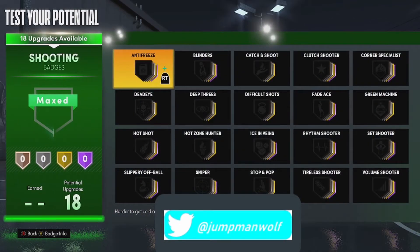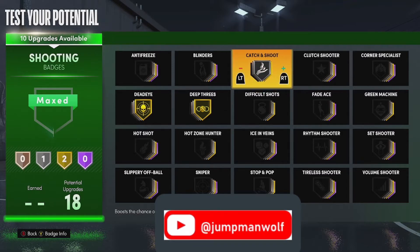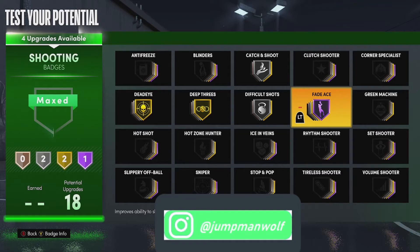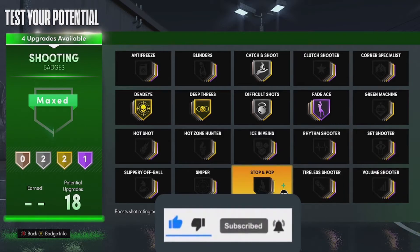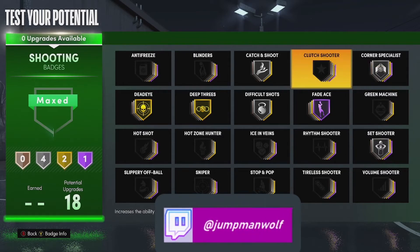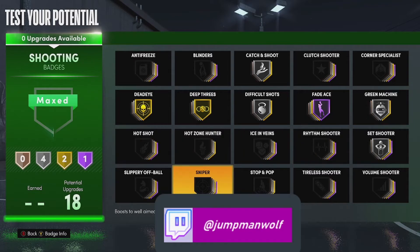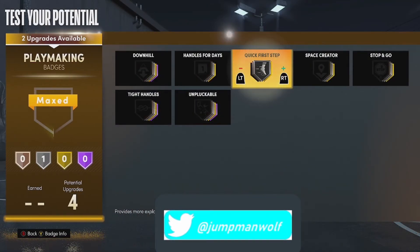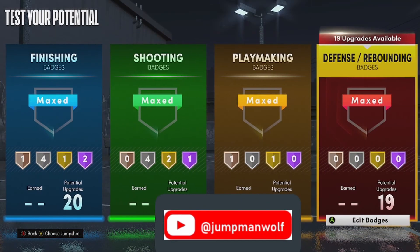For shooting badges: Deep Threes on gold, Dead Eye on gold, Catch and Shoot on silver, Difficult Shots on silver. Fade Away you want on Hall of Fame — it's a post big, back-to-the-basket, so that's your style. Set Shooter is great for bigs, and then Corner Specialist or Green Machine on silver — that's preference. For playmaking, Quick First Step on gold and either Stop and Go or Unpluckable on bronze.